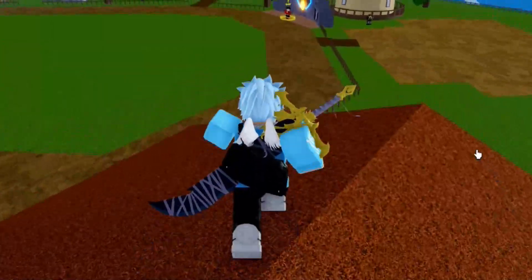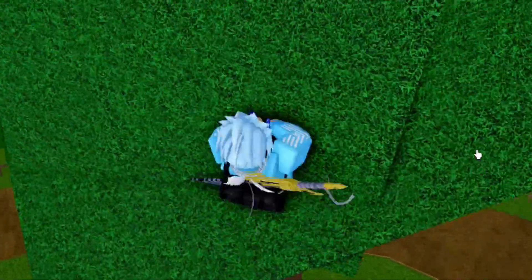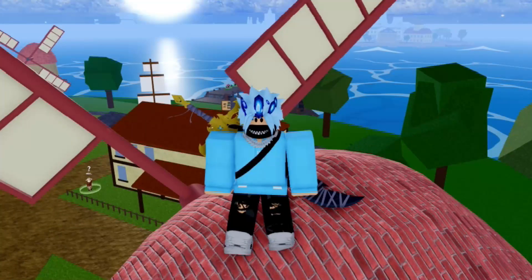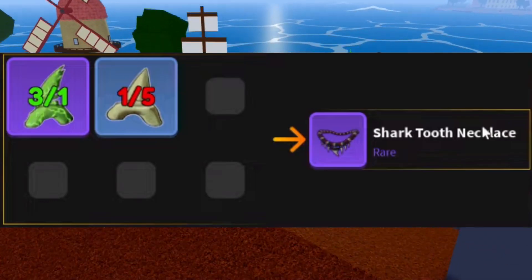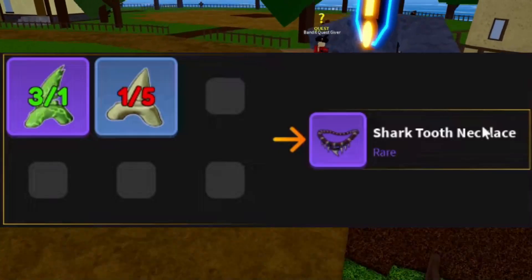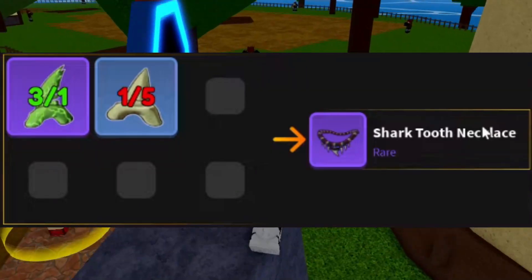Here are the accessories you need to craft. You need to craft three accessories — as soon as you craft all three, you can go ahead and get the sword. First, craft one Tooth Necklace — the recipe is on screen right now. Next, craft one Tarot Drawer — the recipe for that is also on screen.